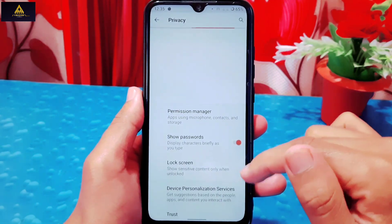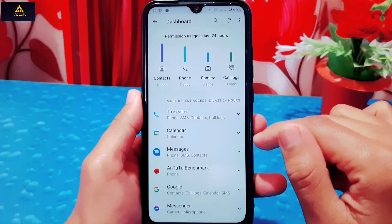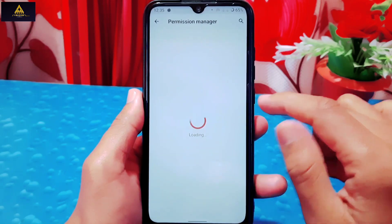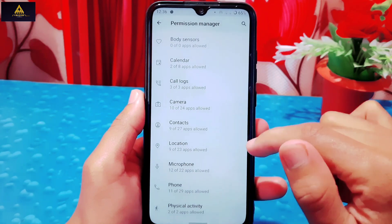There are other features like double tap to sleep, wake on unplug, and prevent accidental wake-up. In privacy settings you can see permission usage in the last 24 hours and most recent access on the dashboard. On the permission manager you can check and edit permission settings on your phone.